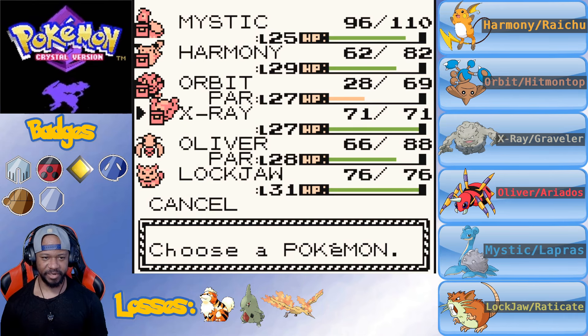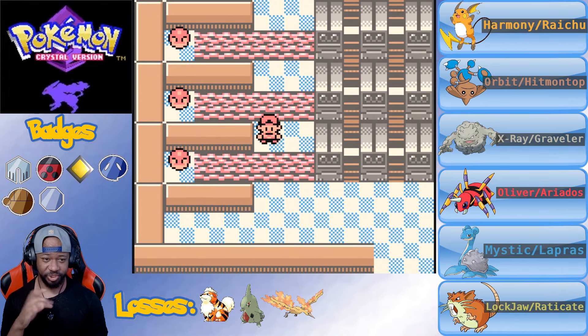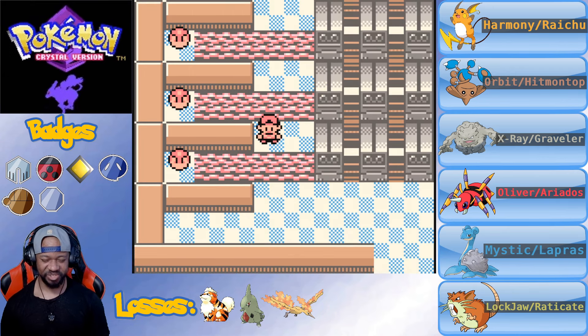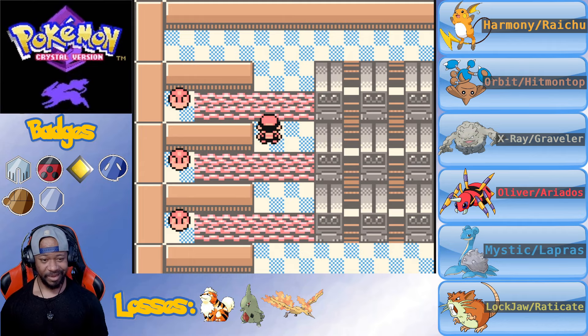We're starting off with Mystic against the Electrode static encounters. I usually only choose one and knock out the others - three encounters here feels like too much, I don't want to cheat. So I'm just going to choose one. Is that a Mankey? It's not like a Mankey - wait, I'm surprised I knew that. I don't have this Pokemon - I have to catch this.